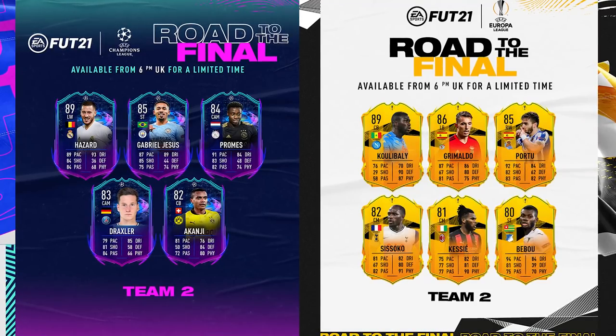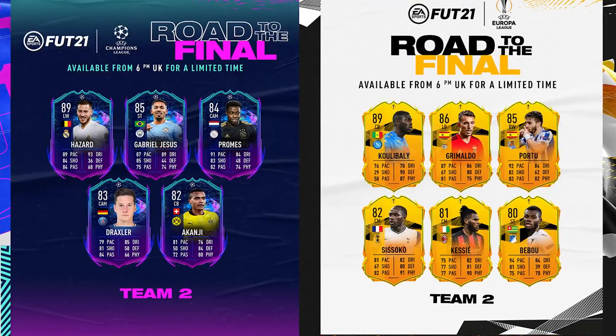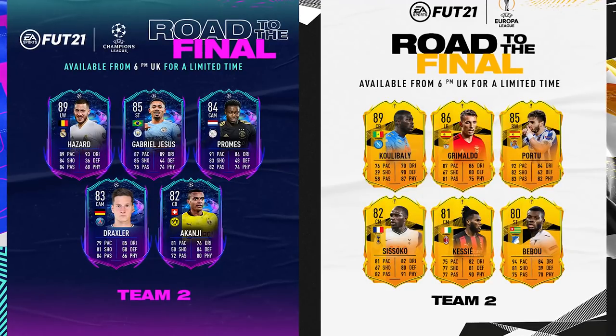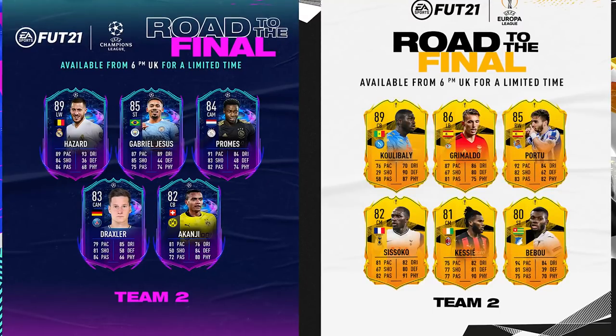So as you can see on the screen, we've got both the UCL and Europa League cards. Going from UCL first, we've got Hazard, Jesus, Promise, Draxler, Akanji, and then onto the UEL or Europa League, we've got Koulibaly, Grimaldo, Porto, Sissoko.